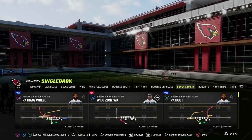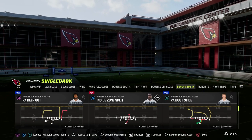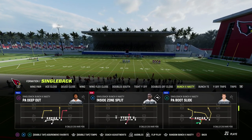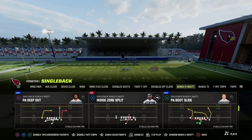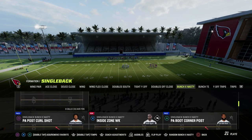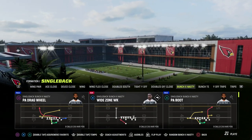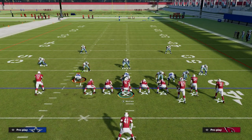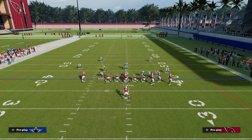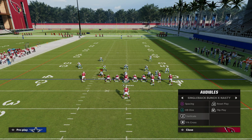Yesterday's play, PA Boot Slide, we talked about how to utilize it almost like a post route in the middle of the field, utilizing slant post concepts to beat man coverage. Today we're looking at PA Boot, and you can see it has a really cool corner route, a nice crossing route, and a dig route. Placement is certainly something important here as well.